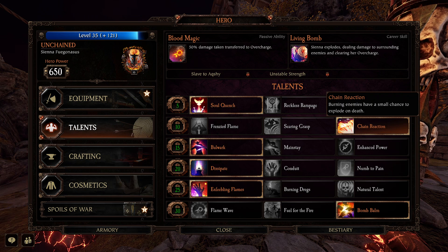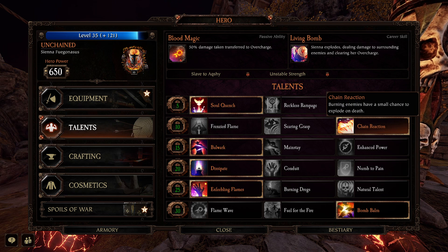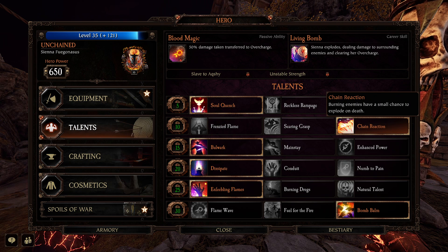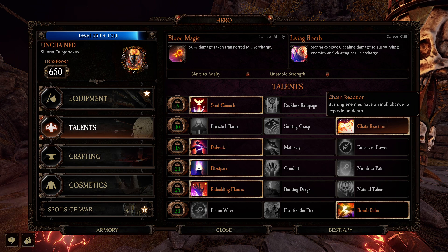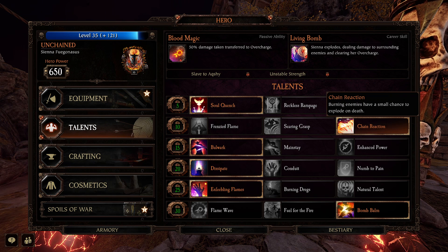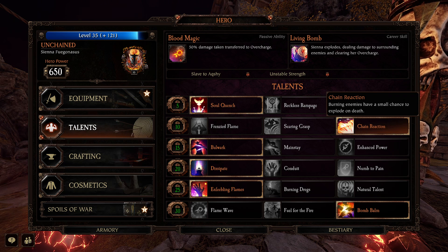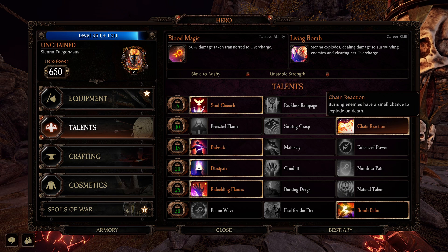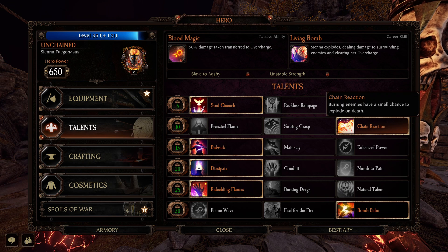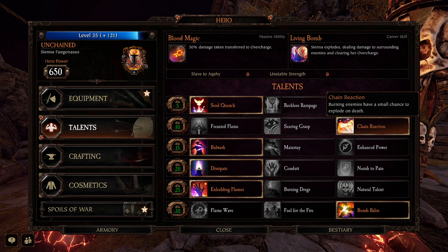Down here, Chain Reaction kind of gets a bad rap. From what I can tell it almost causes an insta-death every so often — I don't know the exact percentage — but with the fire sword you can ignite a bunch of enemies at once, and then maybe one or two of them will explode and die right away. It doesn't do any damage but it does a little knockback and stagger effect to nearby enemies, so it's actually a decent horde survivability option. It's fun — everything explodes.